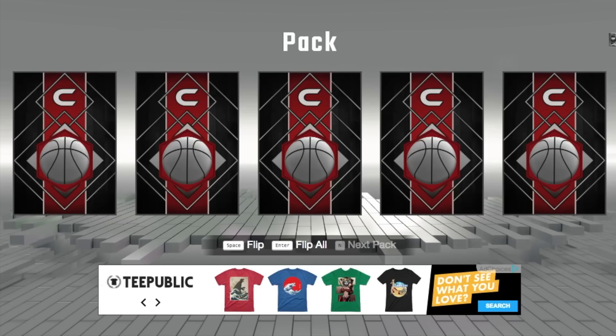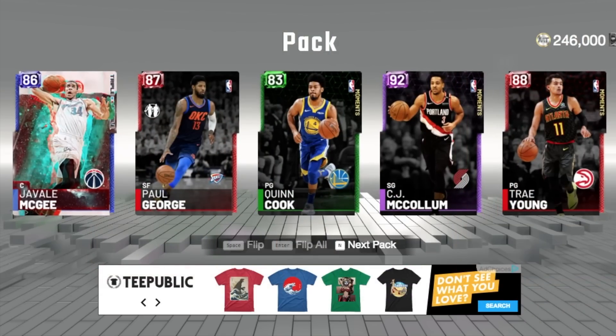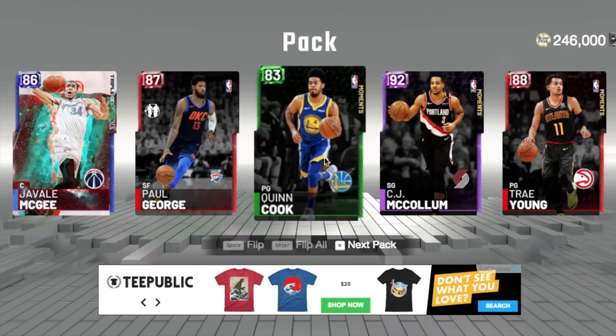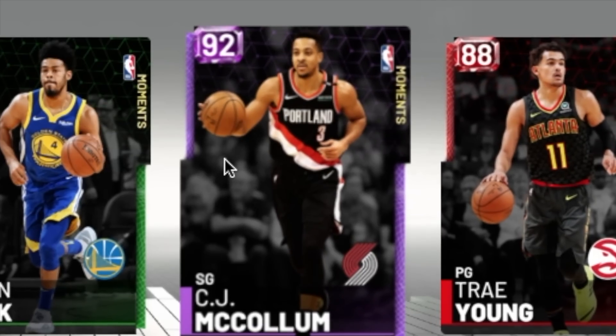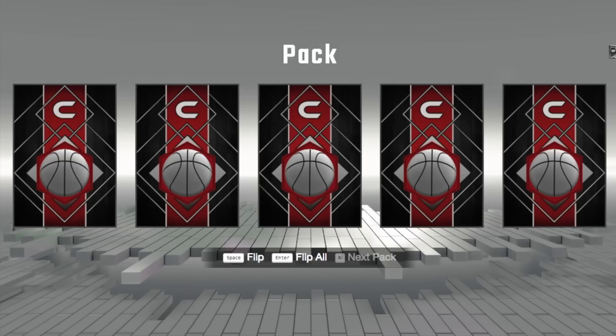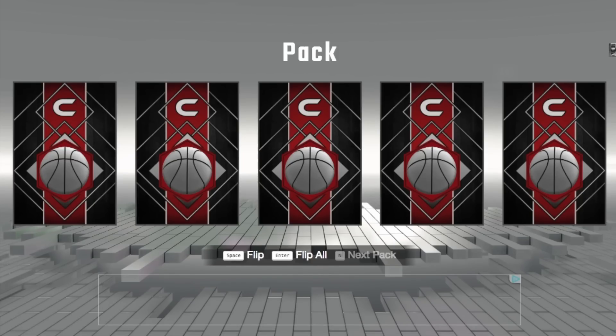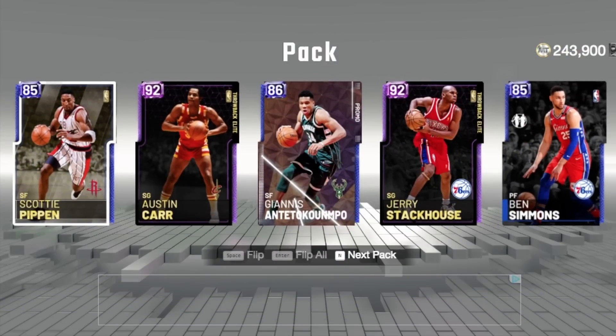Last two players — back to jersey numbers. Lowest number first: we've got 34, 13, 4, 3, and 11. Looks like it's gonna be CJ McCollum. Paul George would have been nice — he's got a diamond card — but CJ McCollum will do.